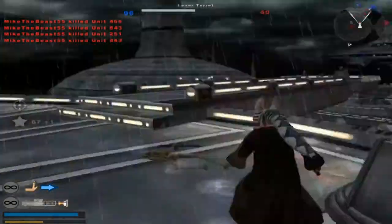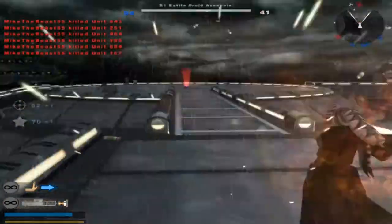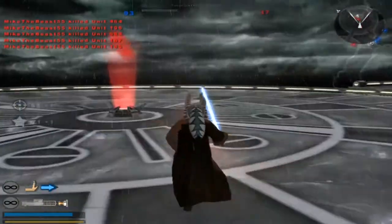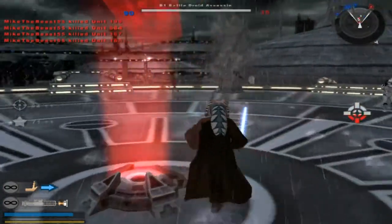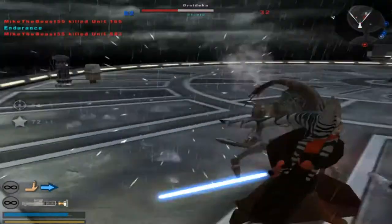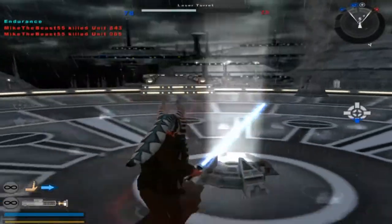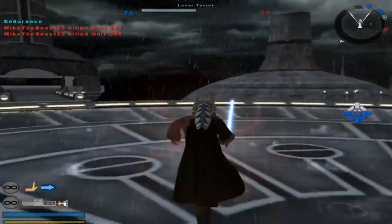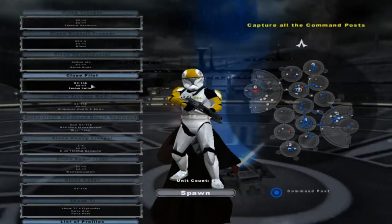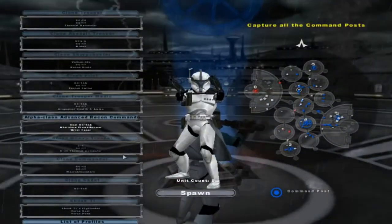The battle is ours. Another command post for the Republic — they're losing reinforcements. A command post has been lost, but not the battle. Take out the battle droids, destroyer droid, and watch yourself. They're not spawning over here anymore. Oh yeah, I forgot to say — I think this mod was made by Rageeku, probably didn't even say that right. Another command post for the Republic, enemy reinforcements are decreasing.